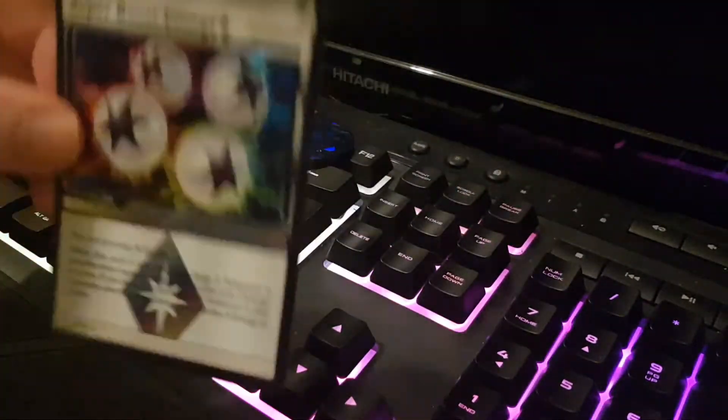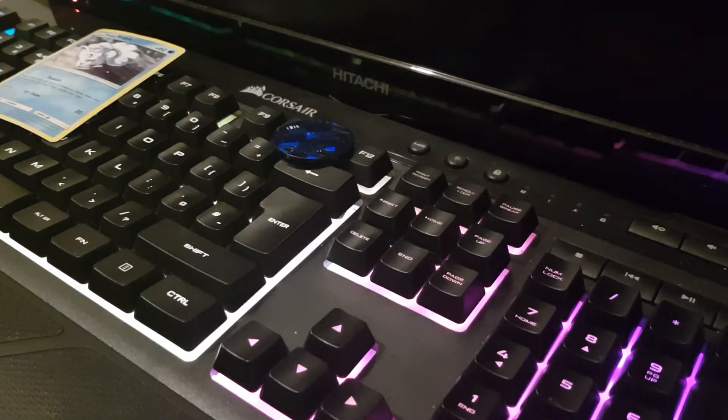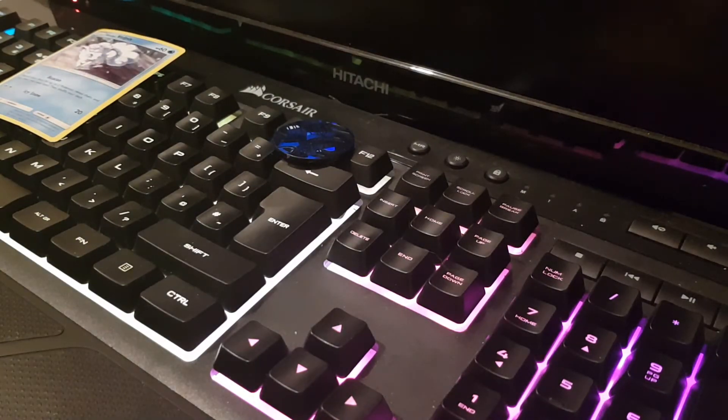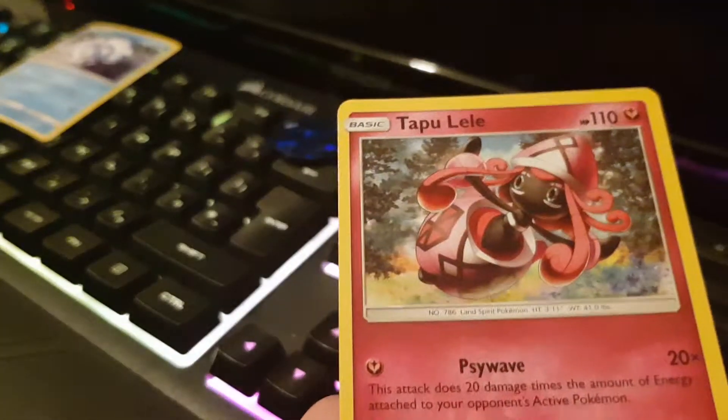Three packs, but we've got Cynthia and Super Boost Energy — I guess it isn't that bad. The rares: Alolan Sandslash, Tapu Lele — not the best pulls overall but decent.